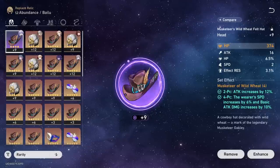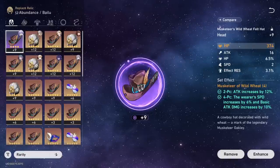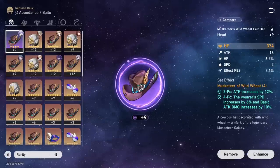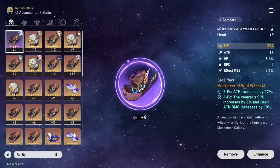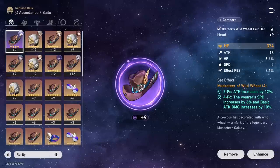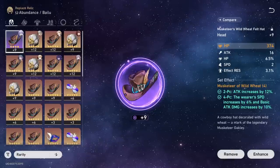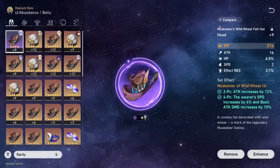For Bailu's substats, focus on speed first and foremost — it is definitely her best stat — and then HP as a close second, as it scales your healing total. The other thing to look for is effect hit resistance, as it allows you to resist ailments and status effects, which is incredibly powerful for mitigating damage, especially next to a tank in endgame where big abilities are often based on ailments. It also makes Bailu more durable and available to heal in big scary moments — for example, resisting an AOE freeze attack and then healing everyone straight back after.